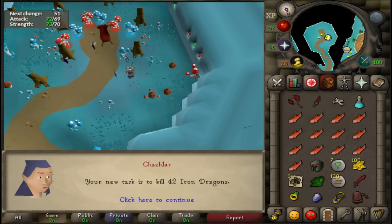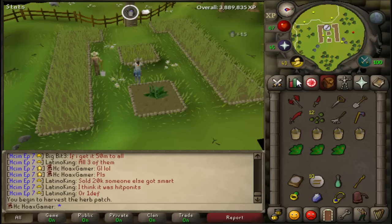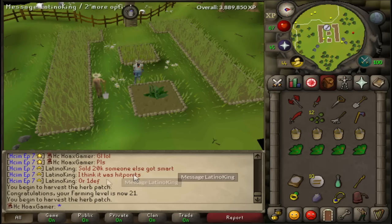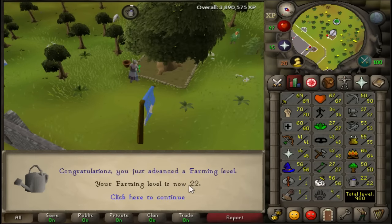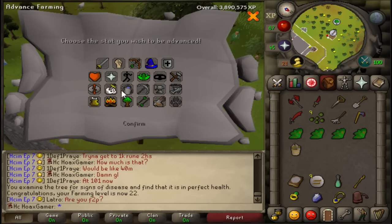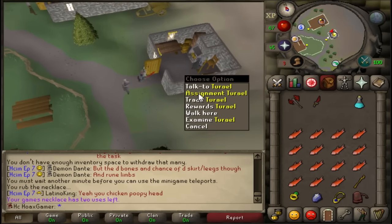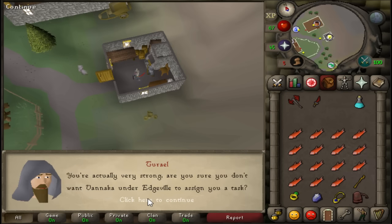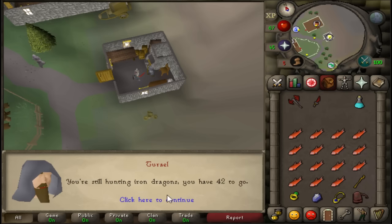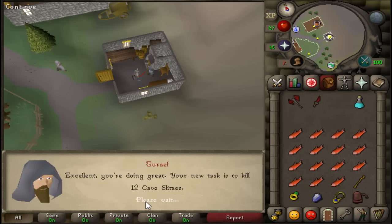It is time to go reset my slayer task. I'm going to start training up my Farming — I have some seeds here and there. I want to get 37 Farming for Rum Deal since Rum Deal needs 40, so I can boost three levels for it. Just hit 22 Farming. I also have an XP lamp I'll use on it. At level 25 I can do the quest Garden of Tranquility for a lot of Farming XP. To reset a slayer task, you go to Burthope, talk to the tutorial slayer master, and simply ask for a new task. He resets your slayer streak but assigns a very easy task — just complete five of his tasks and go back to your normal slayer master. This saves a lot of slayer points.